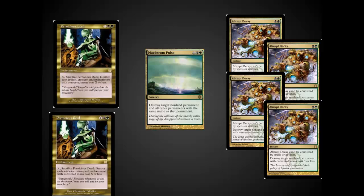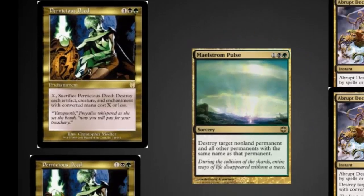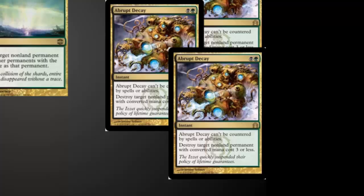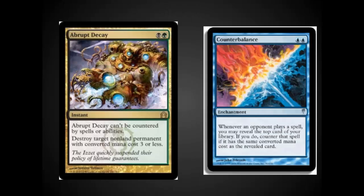The next cards are the all-purpose removal suite. Pernicious Deed is great as a board wipe — it hits pretty much everything except lands and Planeswalkers, so you're able to keep your Liliana of the Veil. Maelstrom Pulse is in there to hit larger permanents including Jace, and I may add another copy. Abrupt Decay is in here as a 4-of — this card is just amazing and has lived up to all my expectations. I played against two Counterbalance decks last night, and Abrupt Decay is a wonderful answer to Counterbalance; there's nothing they can do about it.